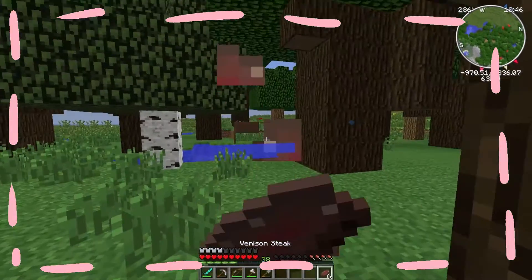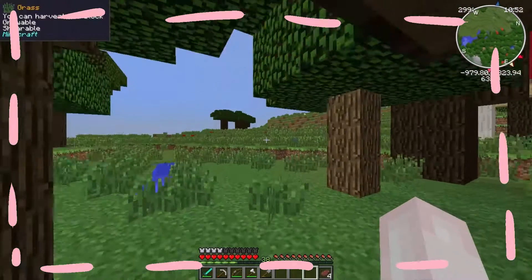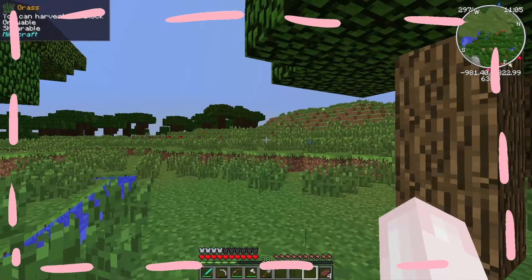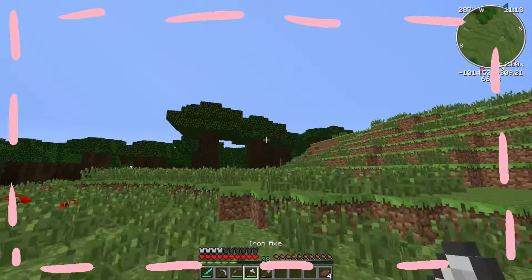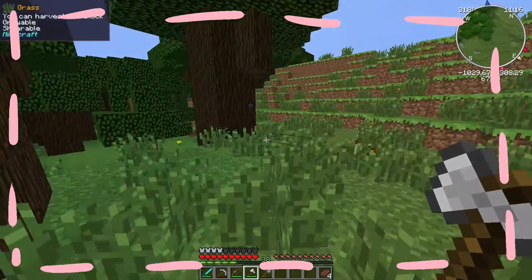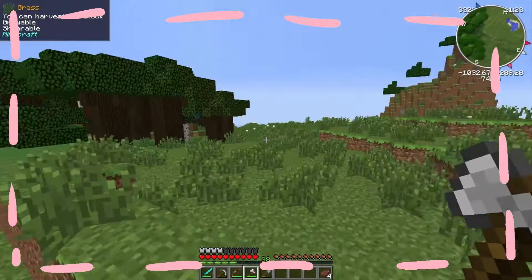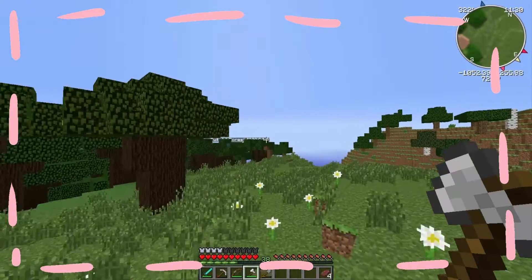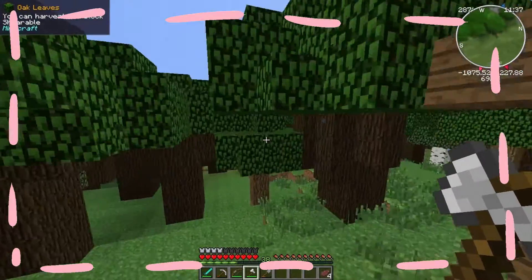I got some venison from the deer, so I'm pretty stacked on that. I got some fruit and all that to eat, but that's really it. I'm trying to look for the fake Twilight Forest on the overworld so I can get some of that wood — it looks kind of cool. I'm just gonna build my house out of something different.